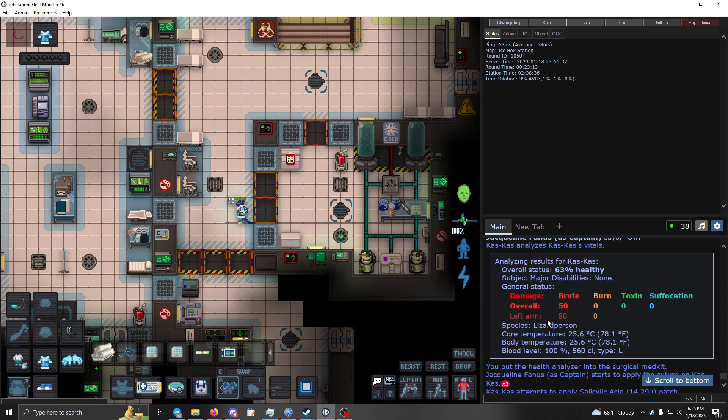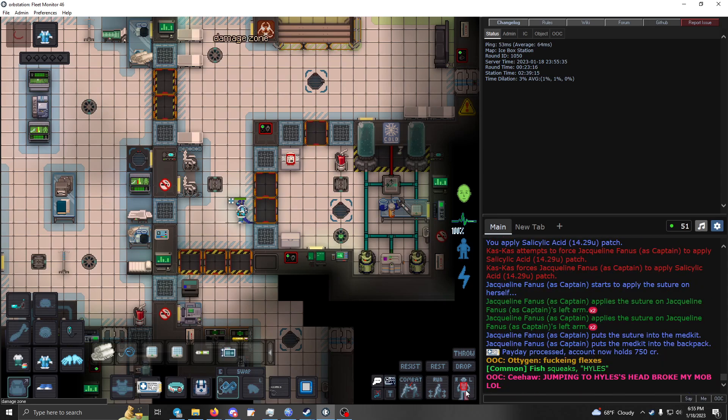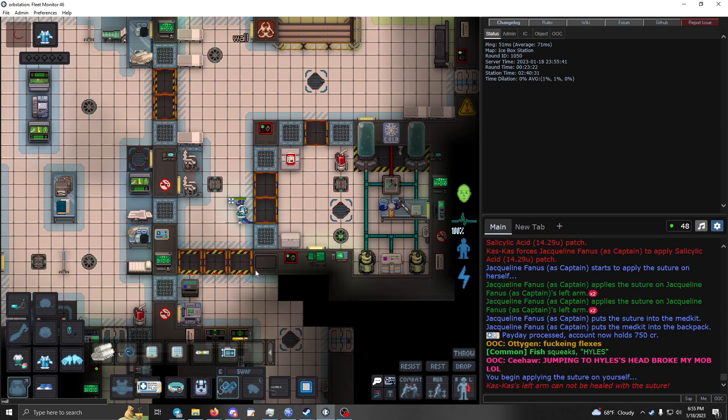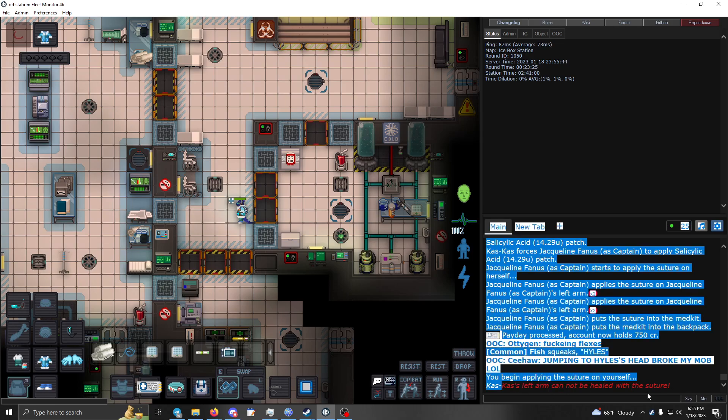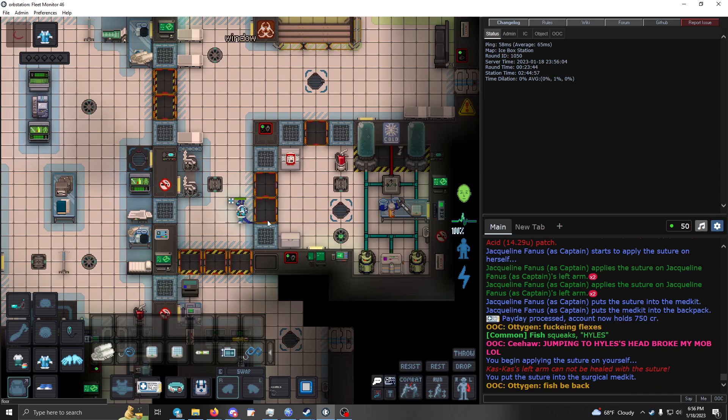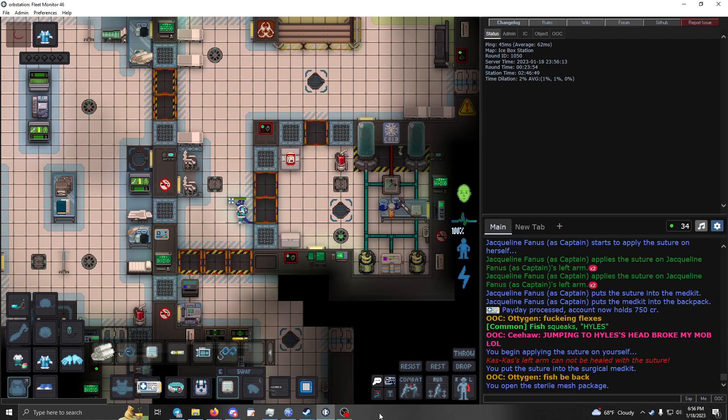To heal a specific area — say 50 damage to the left arm — click on the left arm in the paper doll, click on the person, and it will attempt to use a suture on them. Once it finishes healing, it'll give you a message that they can't be healed anymore. Sutures also work on bleeding wounds — they'll address the bleeding before any brute damage, and give you a different message in chat for that.